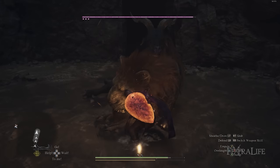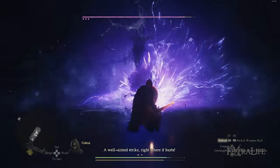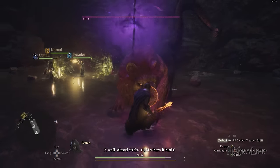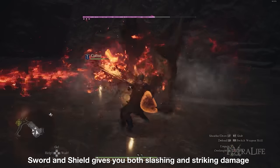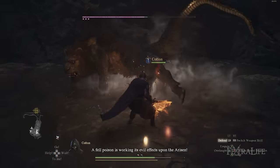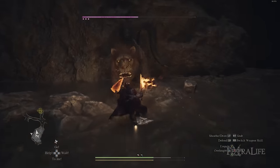Fighters use either a sword or mace paired with a shield. Swords deal slashing damage, maces do strike damage, and shields block and also deal strike damage. I like sword and shield the best because it gives me a slash option with the sword, and when I use my shield bash I can do strike damage with my shield — a nice way to have both damage types available.